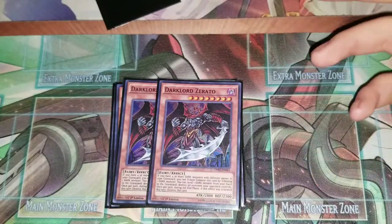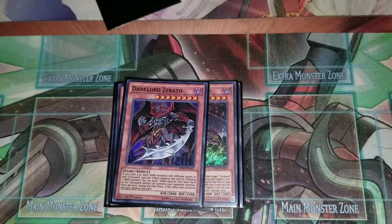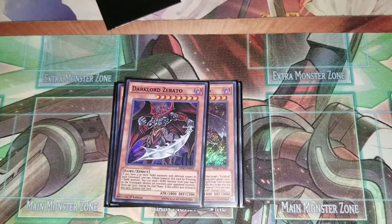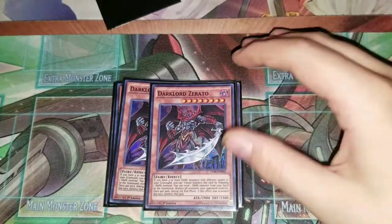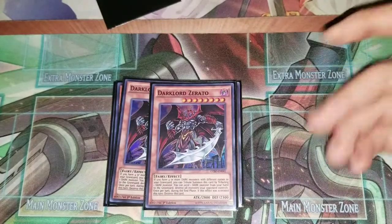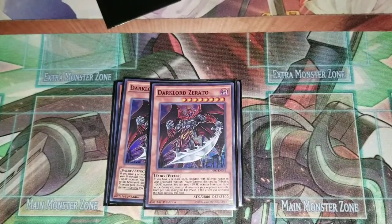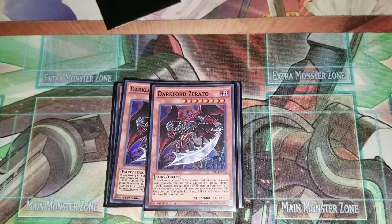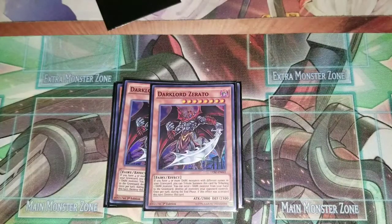Next you run two Zerado. He's really good for making overlays for Rank 8s. His effect lets you send one Dark monster from your hand to the graveyard and destroy all monsters your opponent controls. In the end phase this effect was activated you have to destroy Zerado, but you can basically Raigeki your opponent — and it doesn't say you can't attack, so with his 2800 ATK you can kill your opponent really quickly. He's Level 8 so he also helps out for Trade-In.